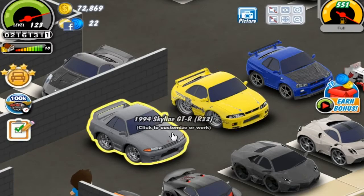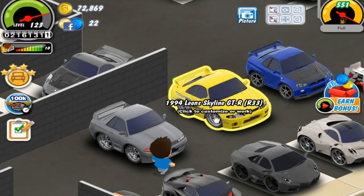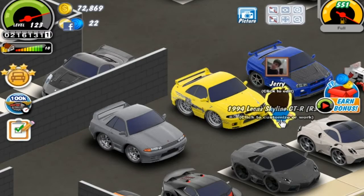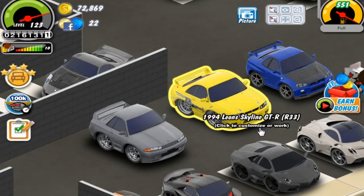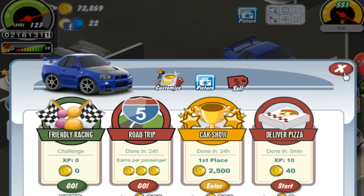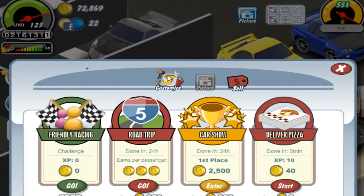These two cars came out the same year — this is R32 and this is R33. Oh shit, that's me. Get away Jerry, nobody likes you. Okay, so this is the latest Skyline which has been in the showroom for a long time. This is a Fast and Furious car and here is our car.